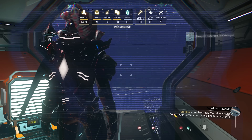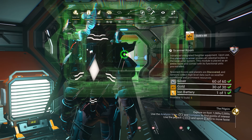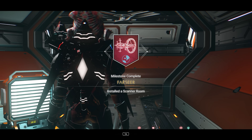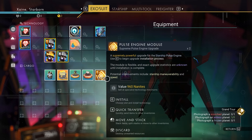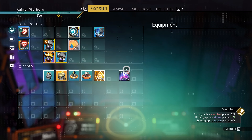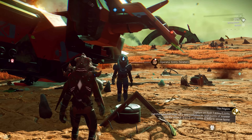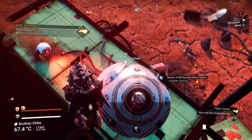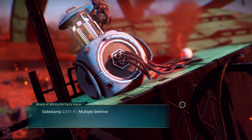Interstellar Rescue and Fallen Giants can be completed very easily and right away. A surefire way to complete them efficiently is to first complete Farseer, which rewards 5 distress signal maps — the perfect amount. Using all 5 one after another will give you markers to an observatory, 2 ship crash sites, 1 crash freighter and an abandoned building. One of those crashed ships will have an NPC — buy it and help him fix his ship to complete Interstellar Rescue. Then move on to the crashed freighter and interact with the black box to complete Fallen Giants, netting you 2 milestones for very little effort.